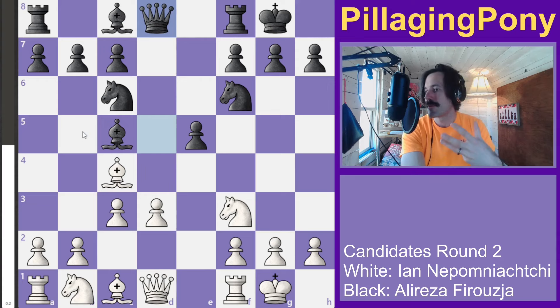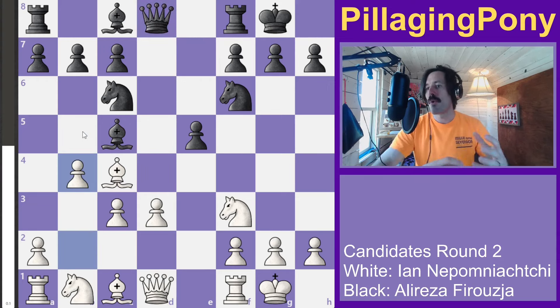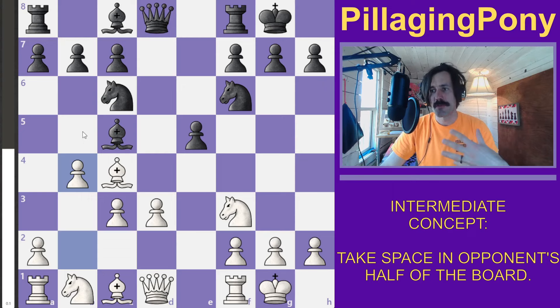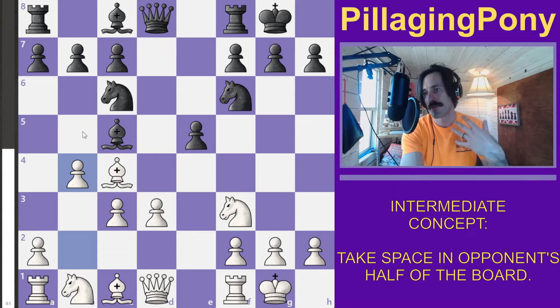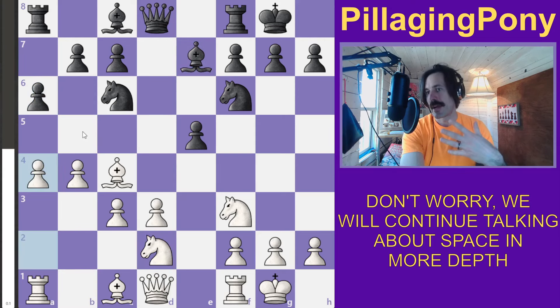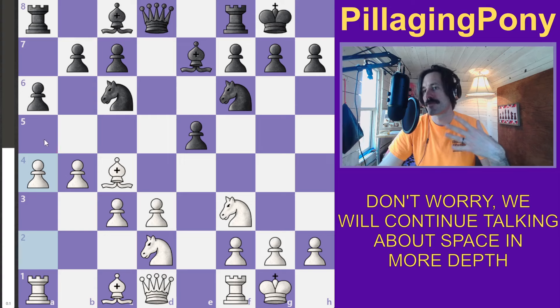He's got to respond to your threats — that's awesome. Black moves backwards, and white grabs some space on the queenside. Space is when you are going into your opponent's half of the board. If you have more space than your opponent, it's going to be more difficult for him to respond. Black moves backwards, white moves forward, and after a couple more moves, we have more space.